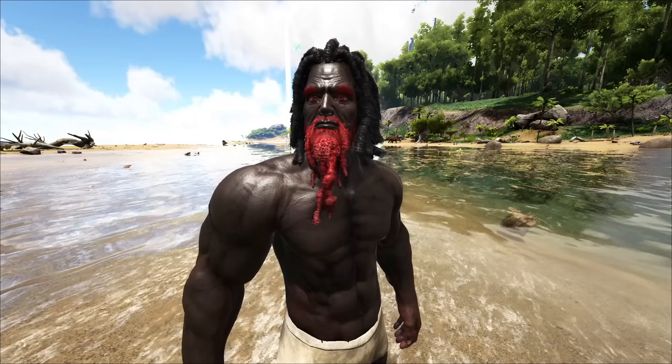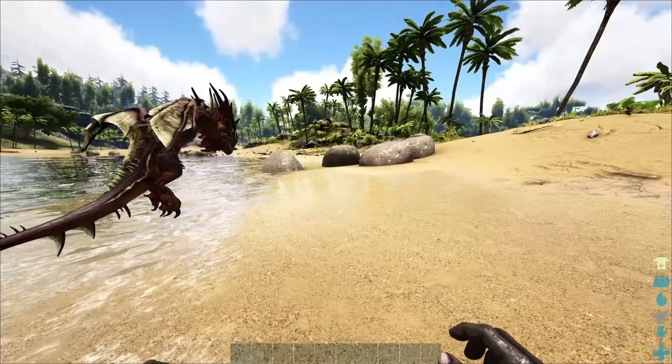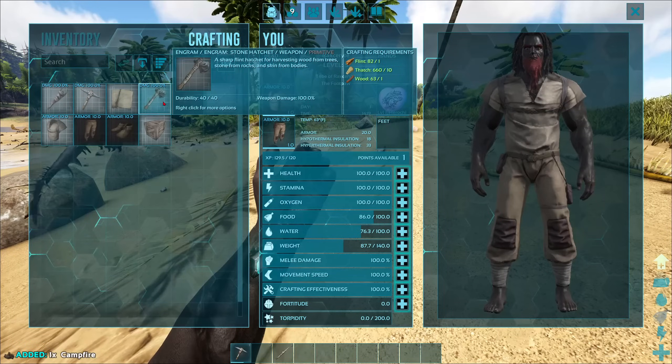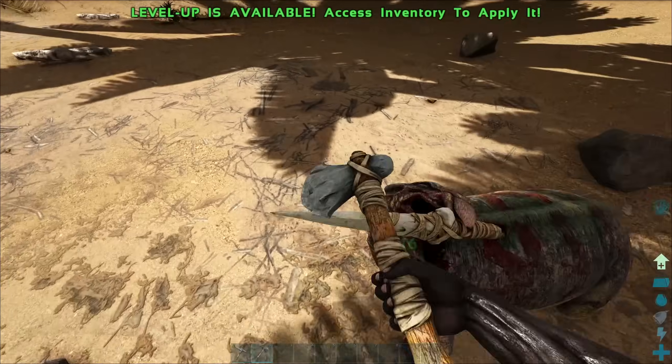I became the human form of Raxerite as always. Hirochi also joined me. Later in the day I was feeling cold, so I made a shirt and pants for myself. I also crafted a spear and a campfire and went hunting. I then went off to kill an innocent Lysasaurus.